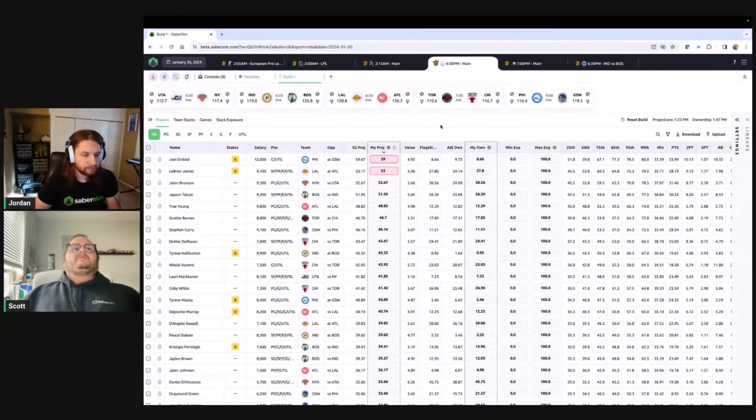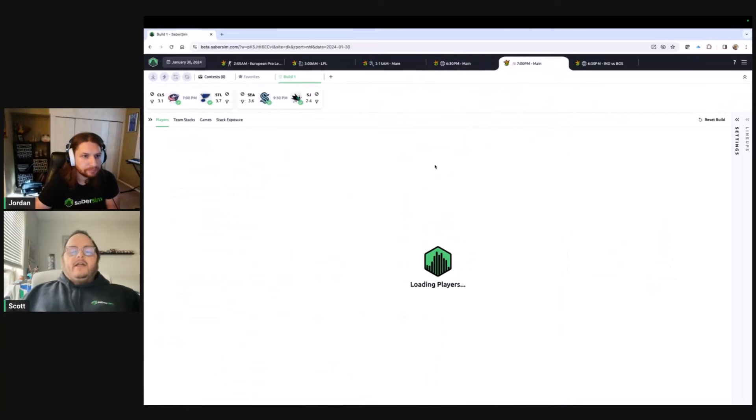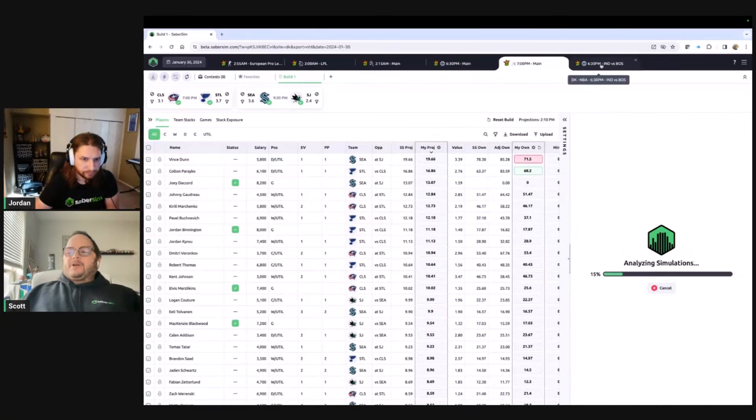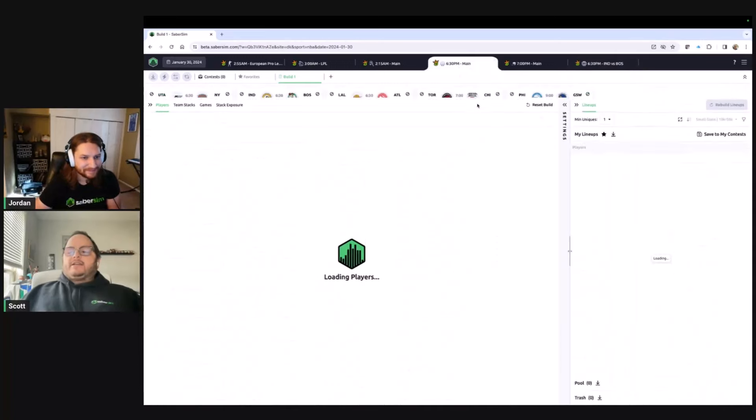Even if we had just done this, Jordan, this would be a major improvement to SaberSim — but we didn't stop there. Chrome doesn't tell you you can only use one tab right now because some action is going on. So we've made what might be the single most requested thing I've ever seen in SaberSim a reality: I can come to this 6:30 NBA slate, kick off my build, and while that's running I can go to my NHL slate and kick that build off too.